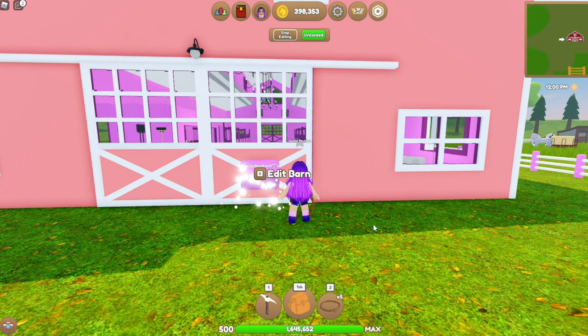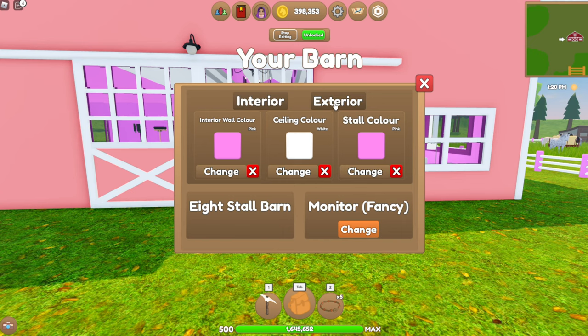So to change up your barn, simply click on this sign and your options will come up here. You have interior and exterior that you can change. Down here, if you have not fully upgraded your barn, you will see an option to upgrade it for coins.